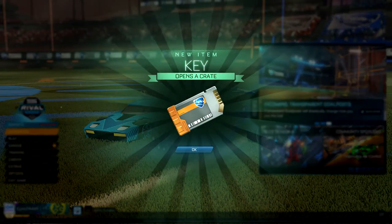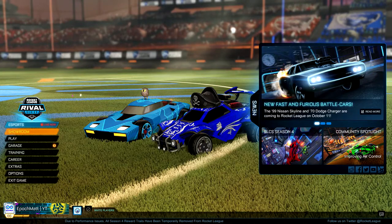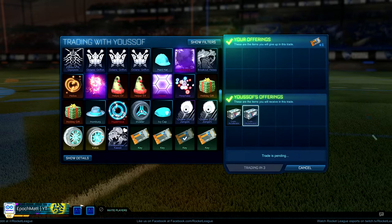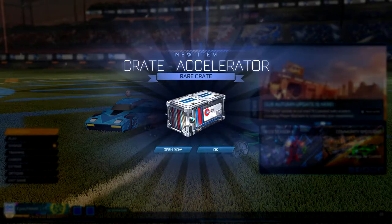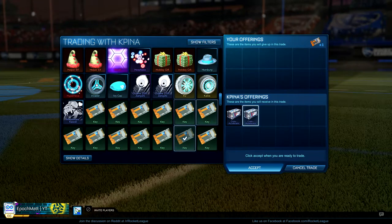I took those two keys to buy some more accelerator crates for $0.50 each, with the plan to flip them at the 3 to 2 ratio like I just did. So I did this twice, and now we have a total of five accelerator crates in our inventory at this time.